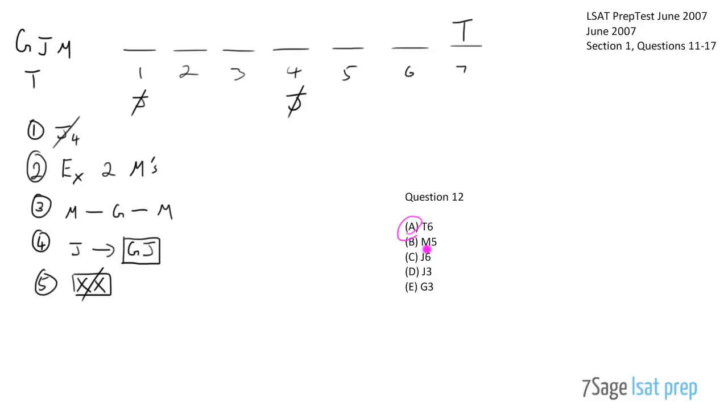Just to be thorough, checking the other answer choices: M in slot 5 seems totally fine - nothing prevents that. J in slot 6 is fine because G in slot 5 and J in slot 6 satisfies the rule. J in slot 3 works with G in slot 2. G in slot 3 also seems fine. So T in slot 6 is indeed the only one that cannot be true.